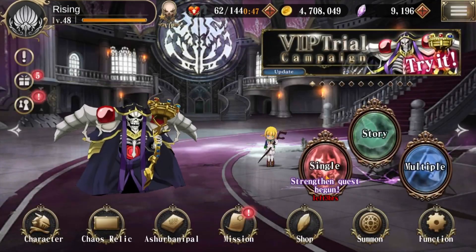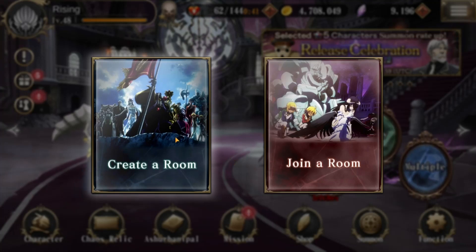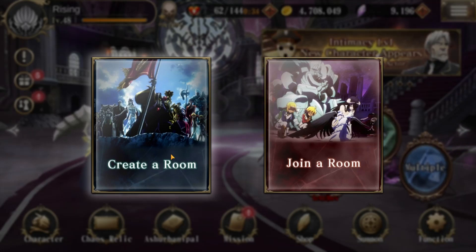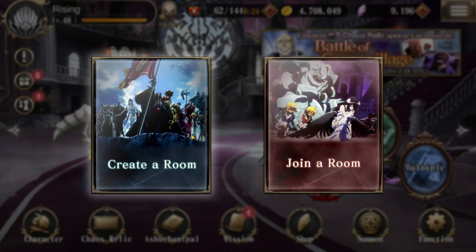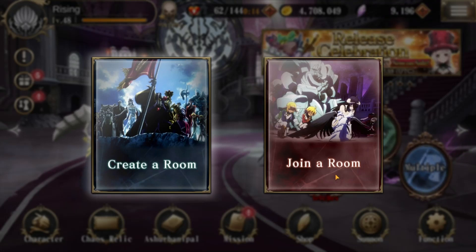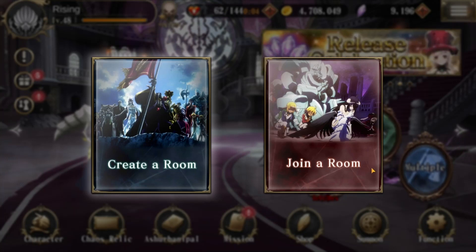Our last portal is Multiple, which is pretty self-explanatory — you can either create a room or join a room. When you create a room you are the host, and to host a mission you need the full stamina cost available. If a mission costs 30 stamina and you only have 25, it won't let you host it. If you join a room you don't need any stamina — you just join and can help other players and gain rewards. Generally speaking, hosting a mission gives better rewards than joining a room.